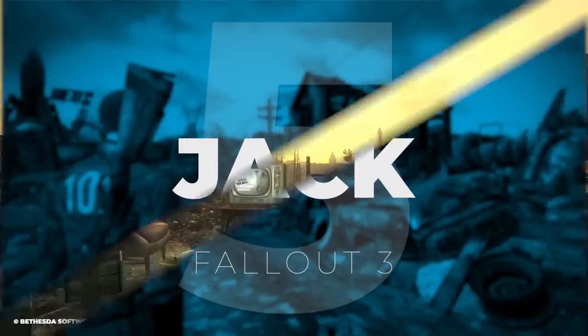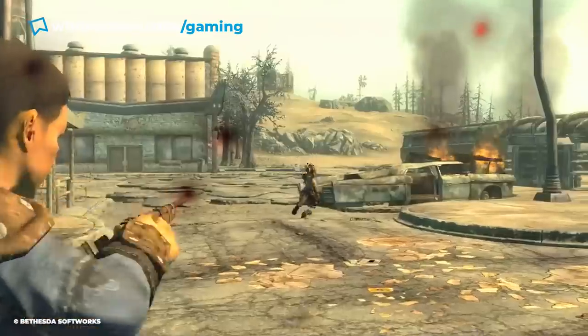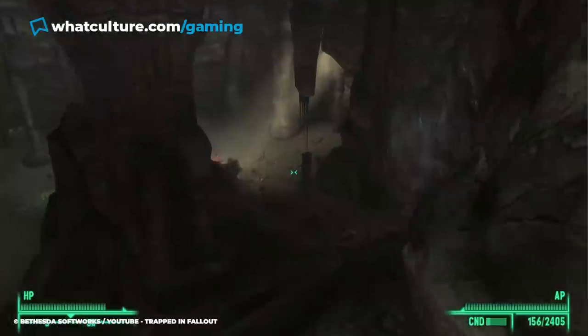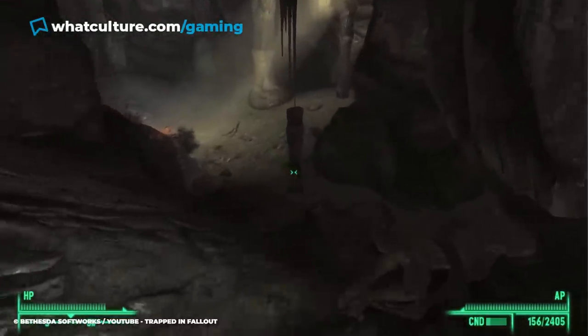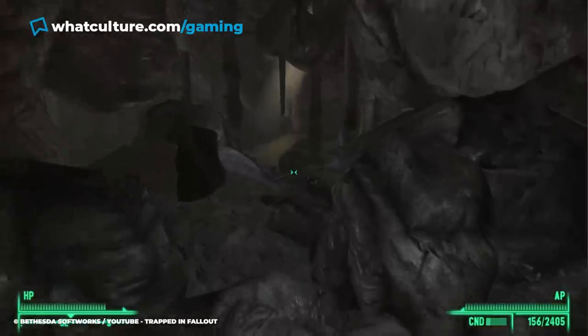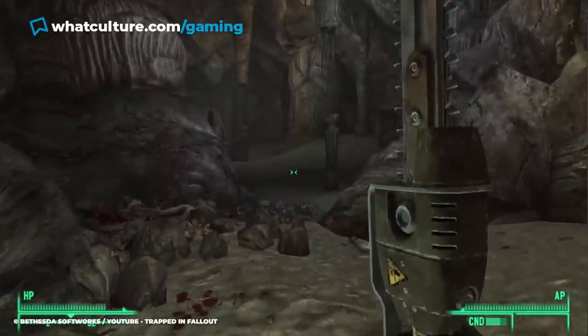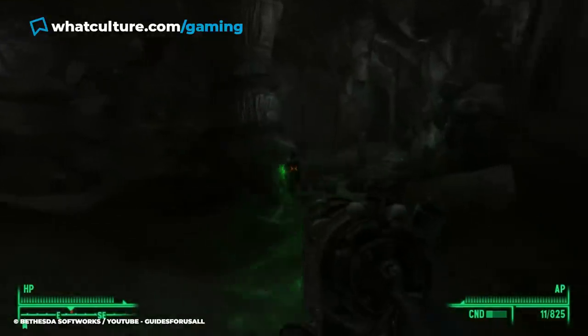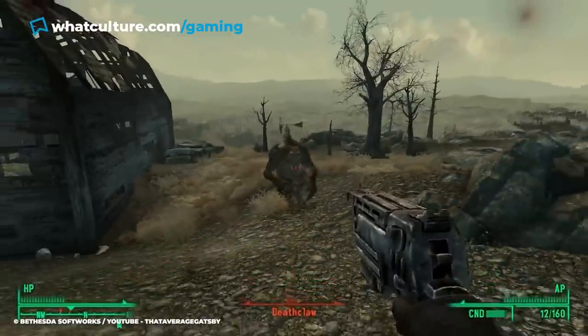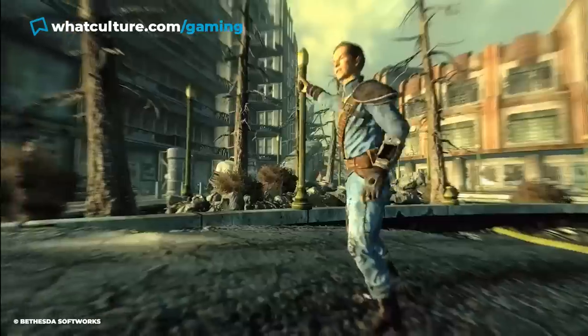Number 5: Jack, Fallout 3. Everything from this weapon's name, design, and the location it's found in deserves recognition here. In Fallout 3, players may stumble across a location known as Deathclaw Sanctuary in the Capital Wasteland — a dark, twisty maze that's full of piles of mutilated bodies and pools of blood, home to anywhere between 6 and 12 Deathclaws, one of the Fallout world's most frightening enemies.